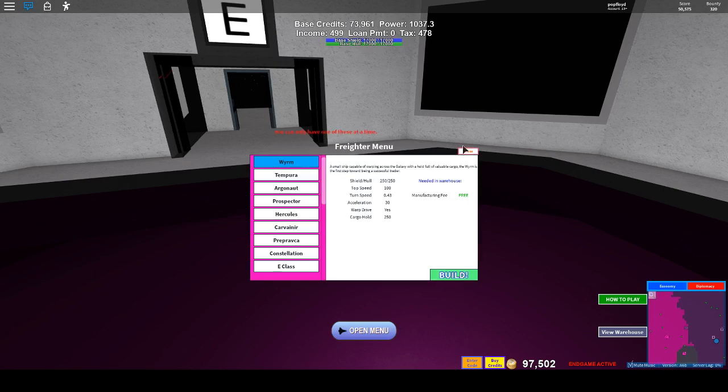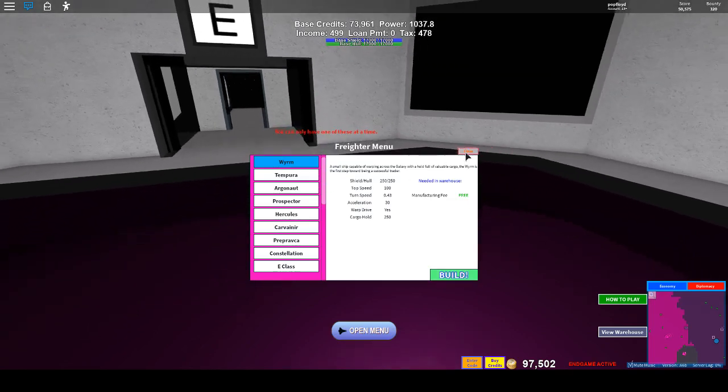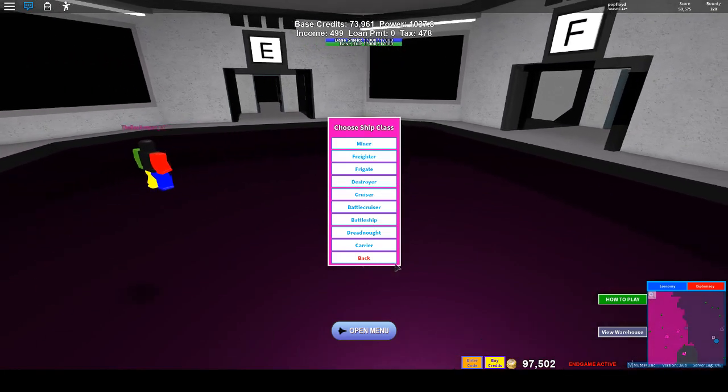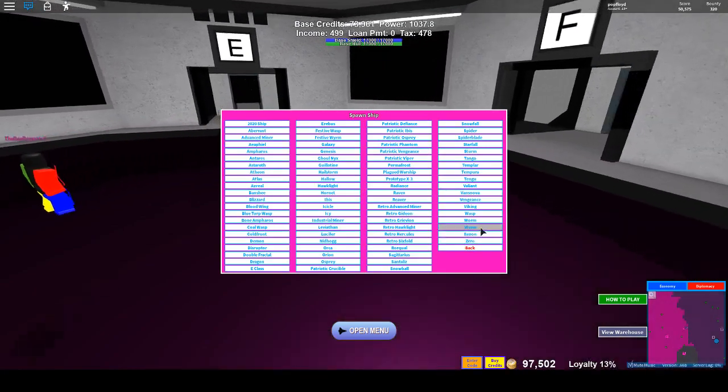It's free — we already have one. If you don't start with it, you can always buy it from the build ship menu under the freighter section for free. But let's just spawn our Worm.